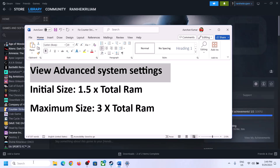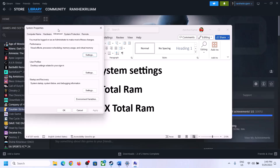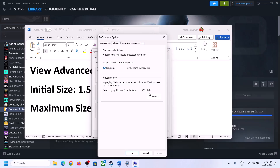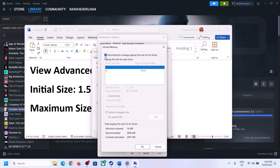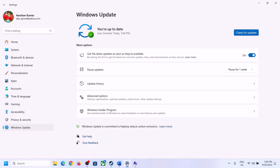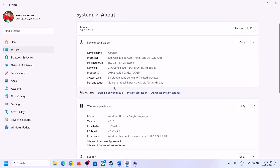The next step is to increase the virtual memory. Type in View Advanced System Settings in the Windows search box, click on it, then click on the first Settings button, go to the Advanced tab, and click on Change. Uncheck the box that says Automatically Manage Paging File Size for All Drives, then select the drive where the game is installed. Put a check on Custom Size. For Initial Size, the value is 1.5 times your total RAM in megabytes. To find your total RAM, go to Windows Settings, System, then About.